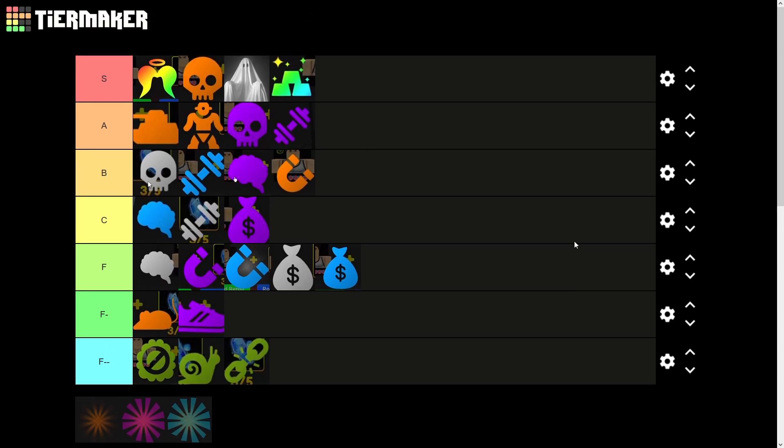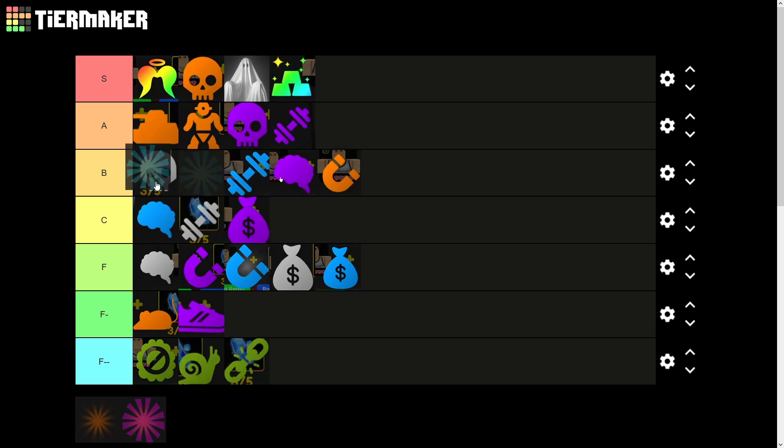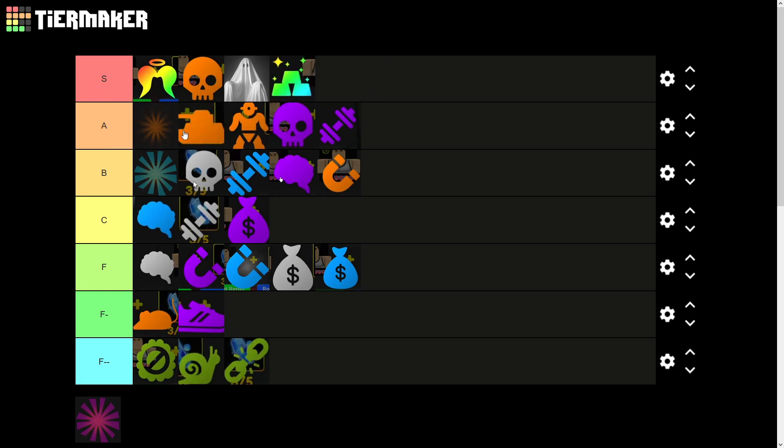Now we're going to the new op passives — these are straight crazy. Starting off with Sorcerer 1: this removes one hit from the charge time of your ultimate. If you have a unit that doesn't need a lot of hits to charge the ultimate, you'll basically be doing ultimates the whole time. That puts it in B tier — a really op passive. Sorcerer 2 goes in high A tier; it removes two hits per ultimate charge, and for any unit with a three-hit ultimate or less it basically makes the ultimate instant. Definitely recommend this one — it is crazy op.